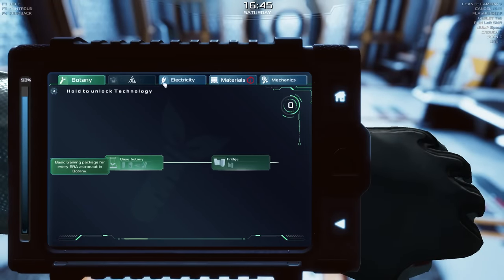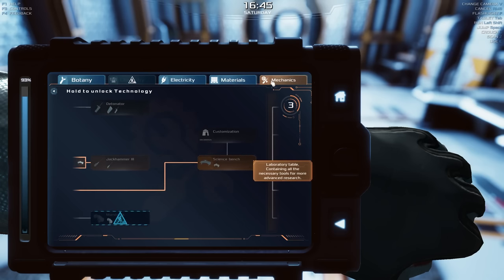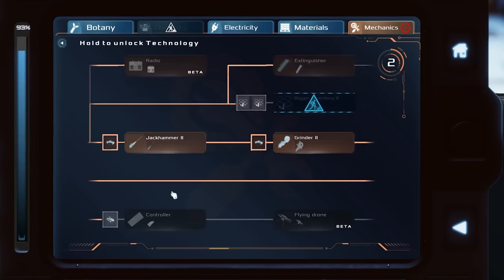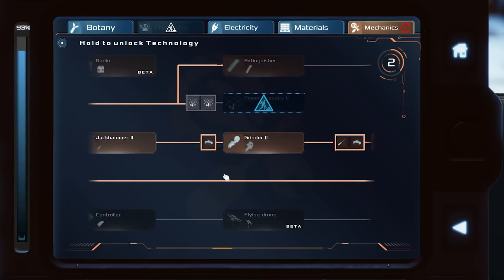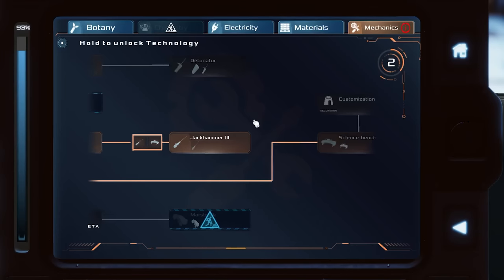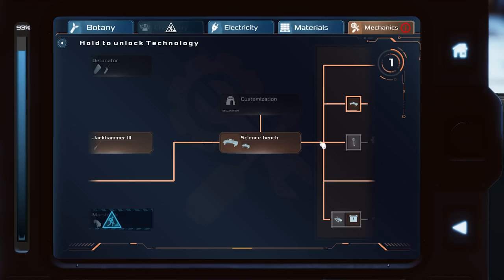I got three points — two in electricity, two in materials, and three in mechanics. I've been saving them. First and foremost, we'll get our improved jackhammer because I am doing a lot of mining. There are a lot of blueprints we still need to go down some of these trees. I can get a fire extinguisher if I want to — that makes me nervous. When do fires happen? Radio — I have no interest in that. So we'll get the science bench and move on to the next part of this tree.